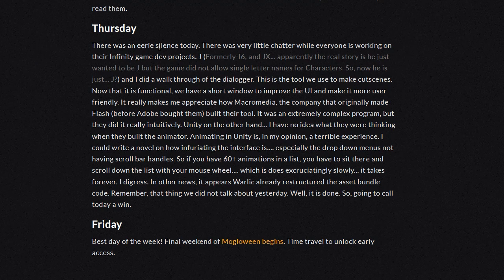Thursday. There was an eerie silence today — very little chatter while everyone was working on their Infinity game dev projects. Formerly J6 and JX, apparently the real story is he just wanted to be J, but the game did not allow single-letter names for characters, so now he is just J. And I did a walkthrough of the dialoger — this is the tool we use to make cutscenes. Now that it is functional, we have a short window to improve the UI and make it more user-friendly.